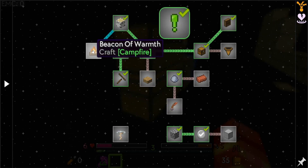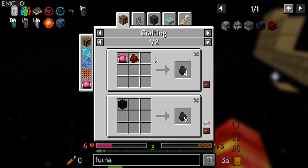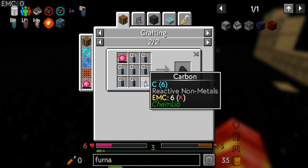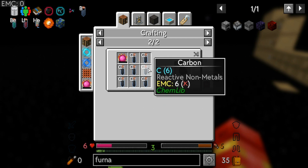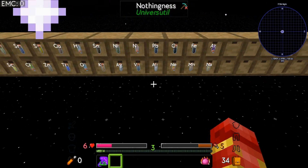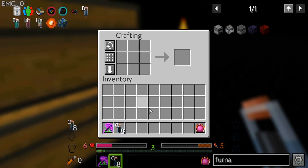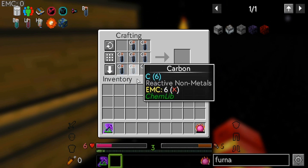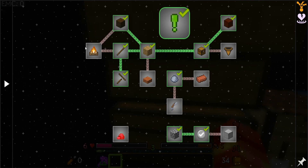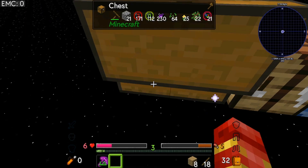If you look over here we have the beacon of warmth quest, which is basically make a campfire. Looking up how to make coal — it's one two three four five six seven eight coal, carbon elements and a philosopher's stone. I do have the philosopher's stone and we've been kind of busy, but now we got coal.